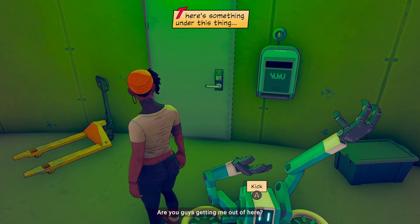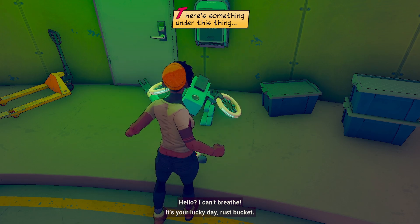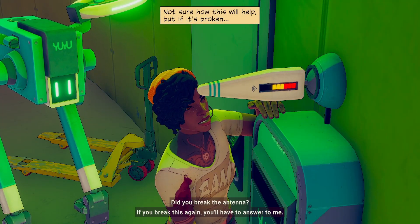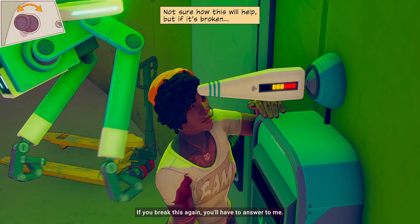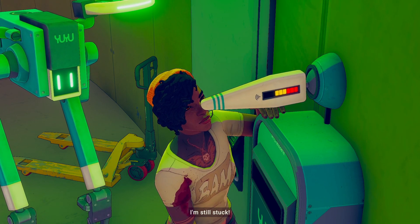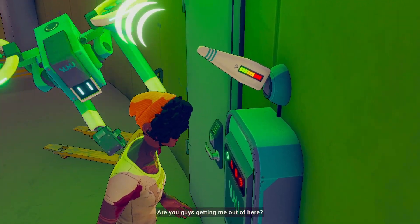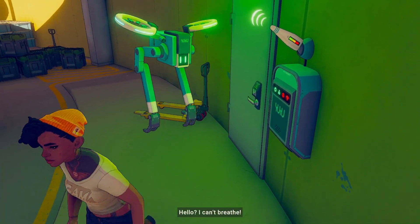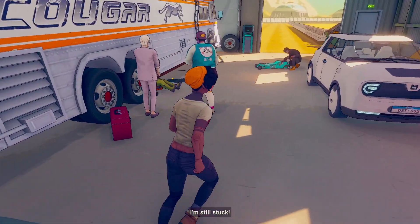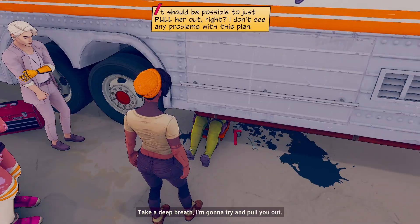'What are you? Are you guys getting me out of here?' Am I actually supposed to move? 'It's your lucky day, Rust Bucket.' 'Did you break the antenna? You break this again, you have to answer to me.' We need to line it up fully — that way we get the green. 'Are you guys getting me out of here?' 'Hello? I can't breathe!' I am doing my best to find a way to help you out. 'Take a deep breath, I'm gonna try and pull you out.'